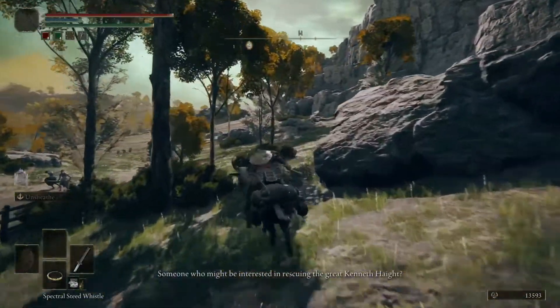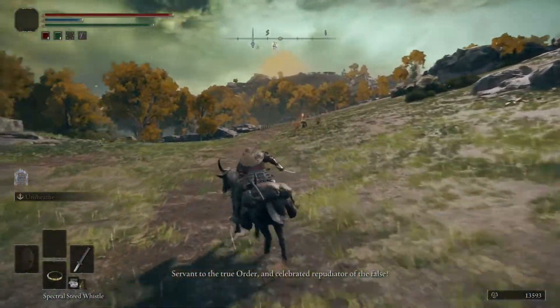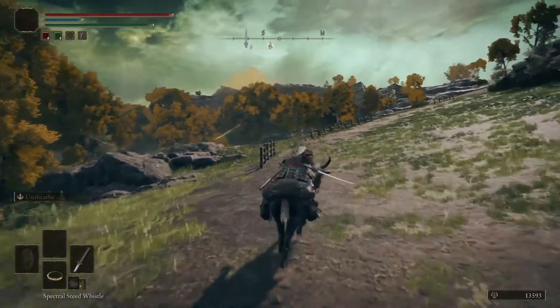There is a knight right in front of the chest — it's one of those shield knights. I would recommend taking him out if you can. He does give you an Ash of War, a Bloody Slash, and I will show you that.